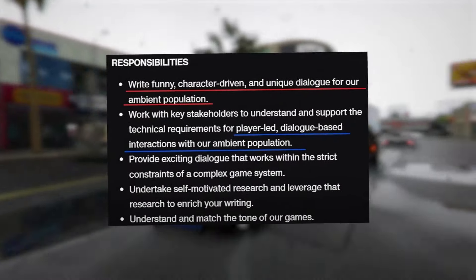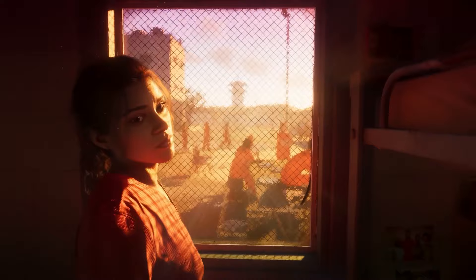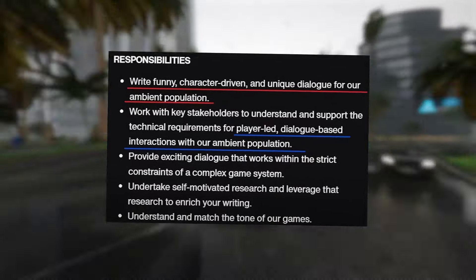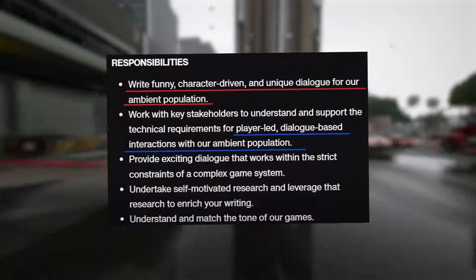Feature 22: The vehicle customization options in GTA 6 are something else. When you get into a vehicle, hit the left D-pad for the vehicle options menu — you can tweak the seat, fix the steering wheel, and even jazz up the interior. There's talk this might be limited to developers, but hopefully it's for everyone in the final game.